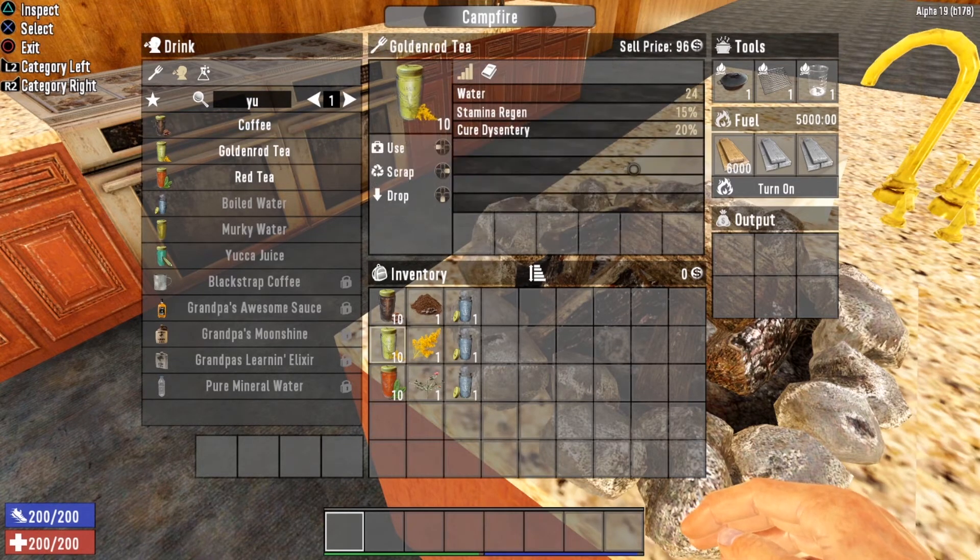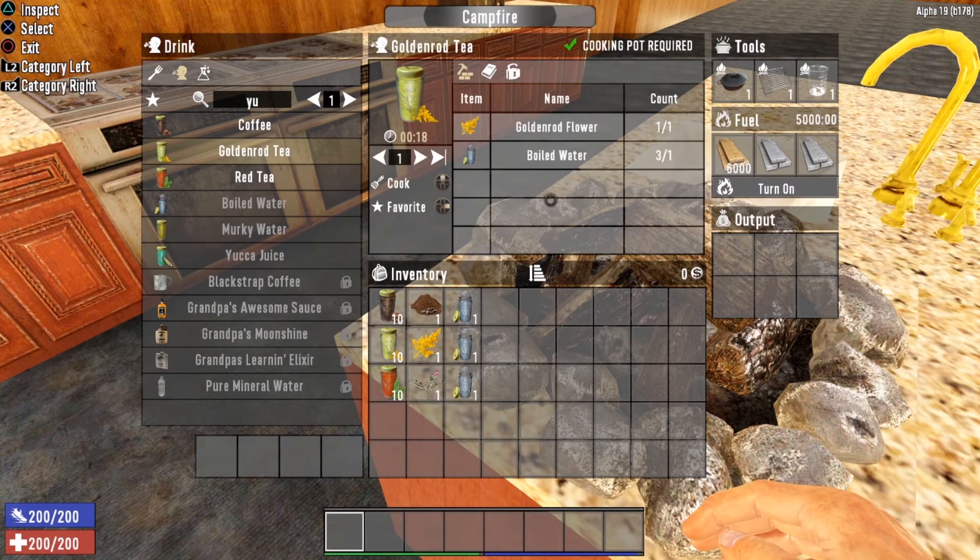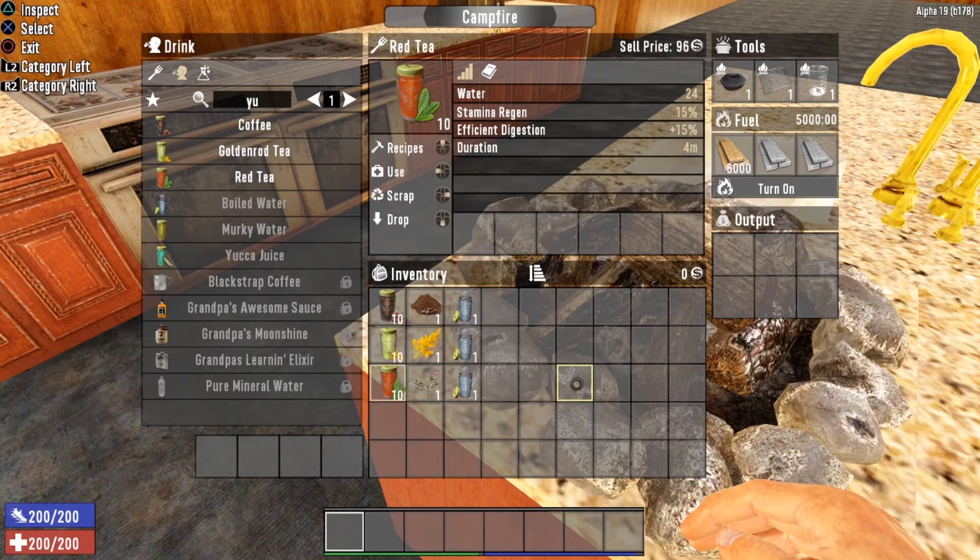The next recipe is goldenrod tea. Goldenrod tea gives you 24 water and 15% stamina regen, plus the added benefit of curing dysentery — it speeds up the healing process by 20% if you catch dysentery. To brew goldenrod tea you need a cooking pot, one goldenrod flower, and one boiled water.